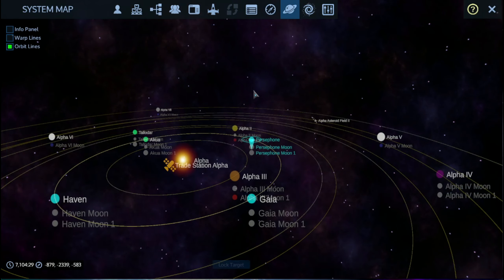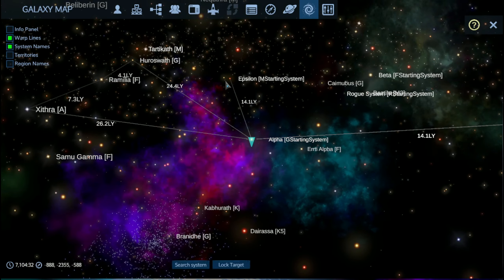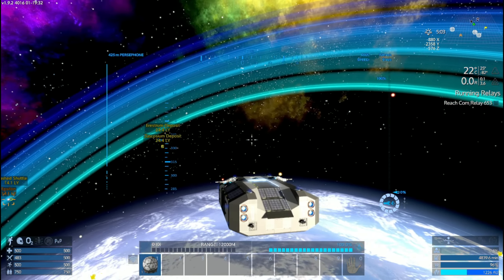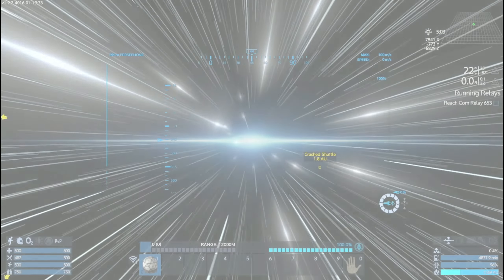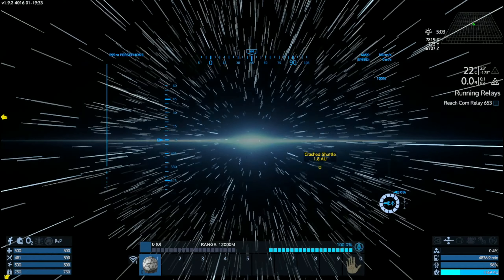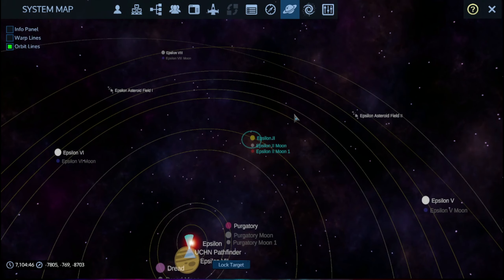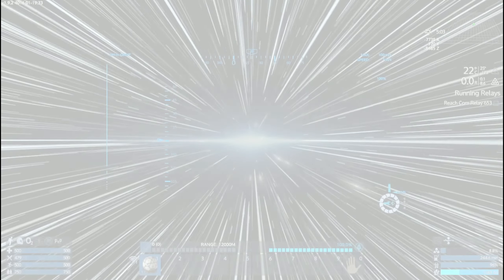We are in Alpha, we'll work over to Delta. I think we'll go to Epsilon — yeah, let's go to Epsilon and see what kind of planets are there. As soon as I figure out where the marker is, it's over that way. We got Purgatory — let's head over to Epsilon 2 and warp.